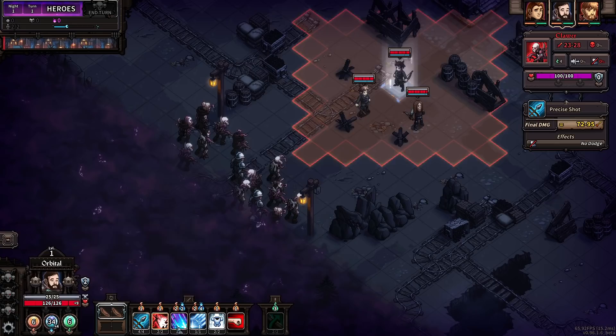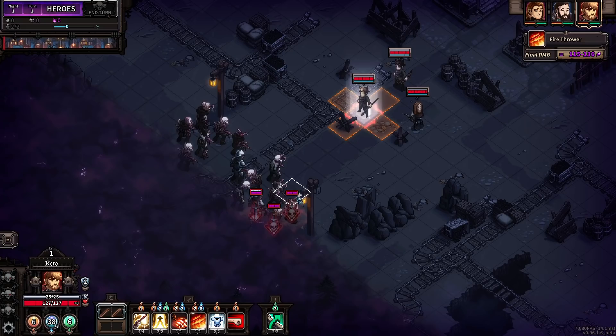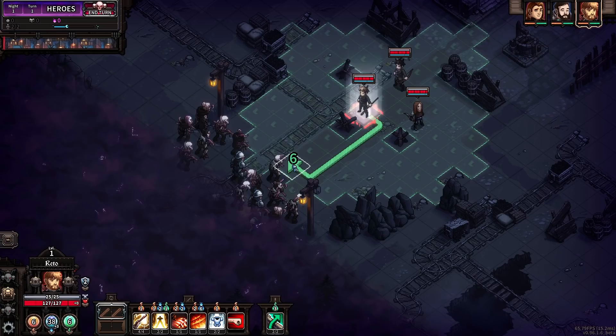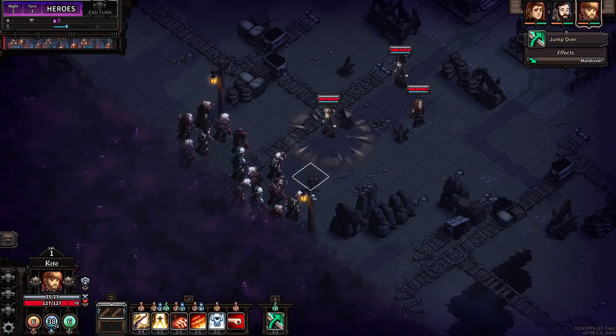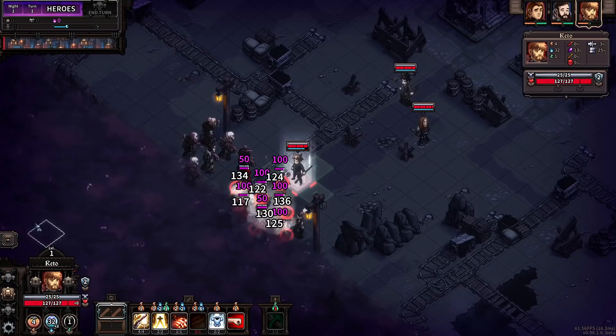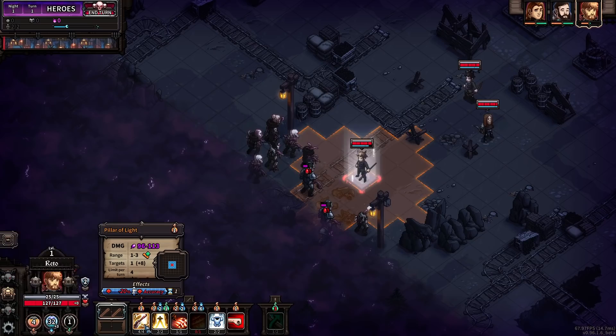Point blank shot — we got to be a little bit closer if we want to go for it. Let's start out by using ol' Rito McGee here. We've got a conal shape. We could jump over and save one tile. This is risky, man, but I'm going to do it — I don't care. Right into it. Watch me die night one here.